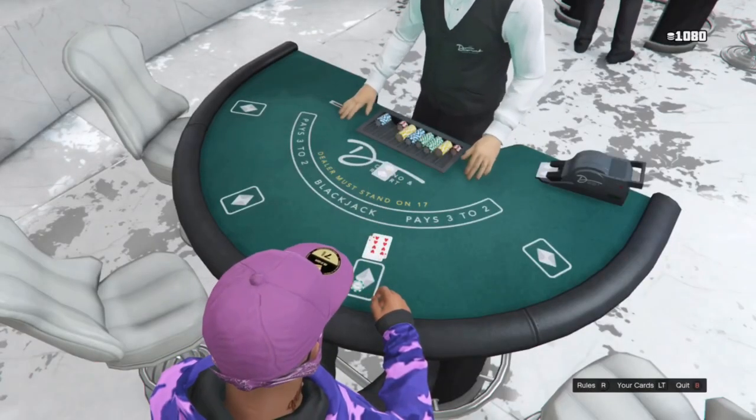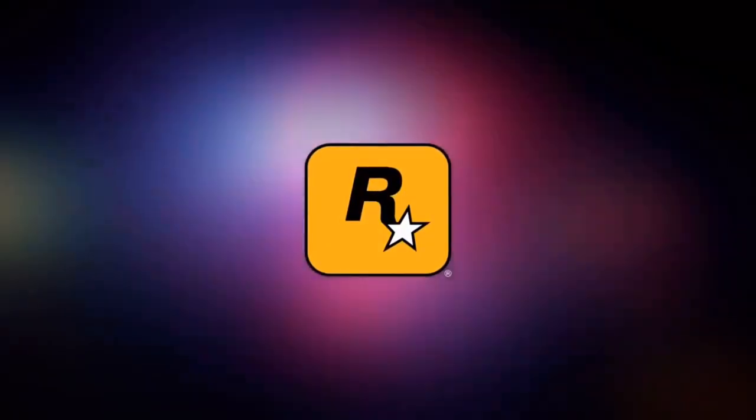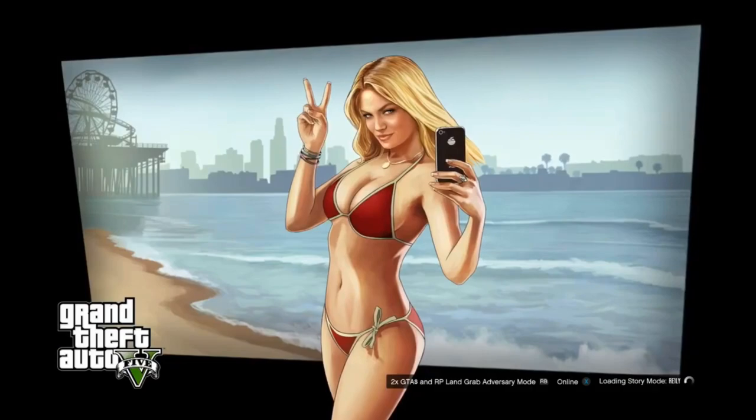Once the dealer gives you the cards, wait for the timing to pop up on the bottom right, then quit your game. Press the middle button to go to the home screen, click the three-line button on Xbox, then click Quit on your game so it restarts and brings you back to the loading screen. Then load back into GTA Online.